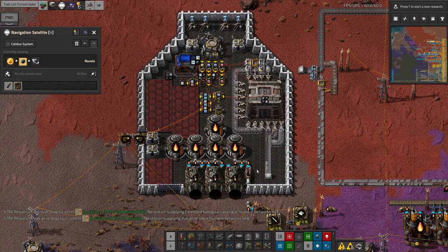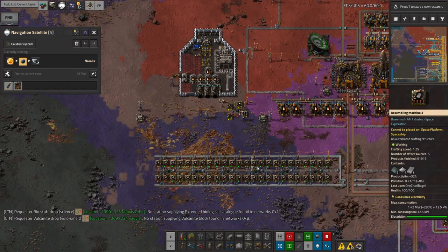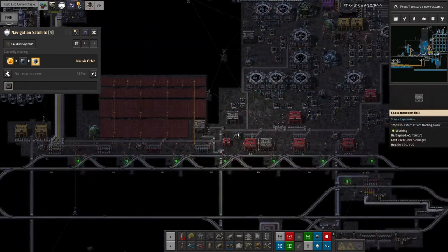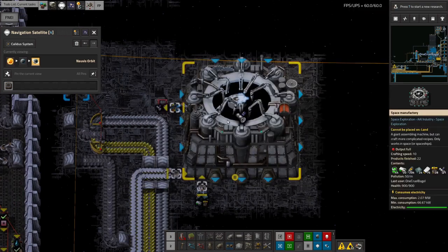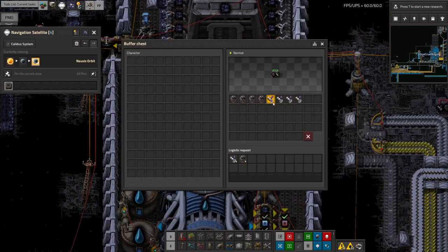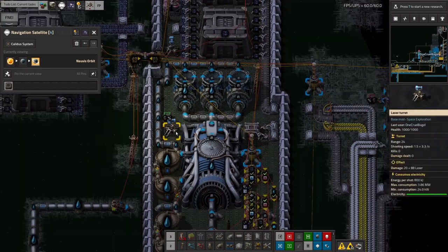We're currently using data cards about as fast as I can make them, which is a little concerning. I think it's all the asteroid probes I've been sending out — each one takes about a thousand data cards to make, though they bring back a thousand as well. There's a massive drain when you start building them. For instance, here we're building probe things, each one taking a thousand blank data cards. We've got three thousand locked up in one machine and four thousand in another, plus more at the other end — all of this adds up to enormous quantities.